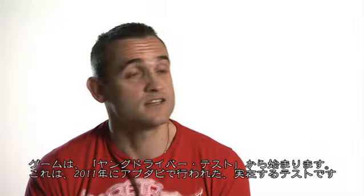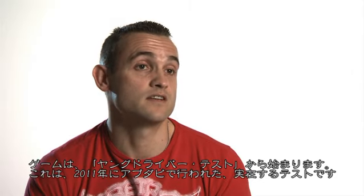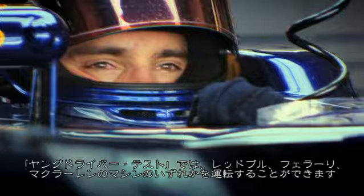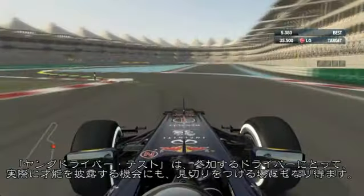At the start of the game now, we've got the Young Drivers Test. It's a real test that exists in real life. It's set in Abu Dhabi in 2011, and you get a chance to drive either the Red Bull, the Ferrari or the McLaren. It really gives those up-and-coming drivers track time to really showcase their talents.